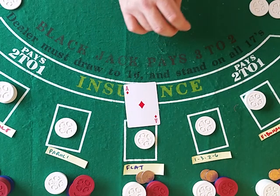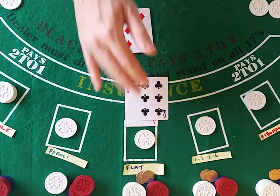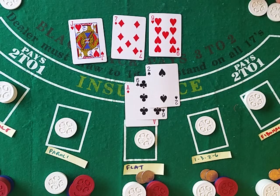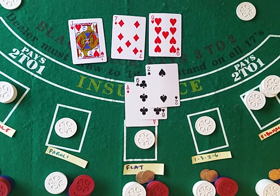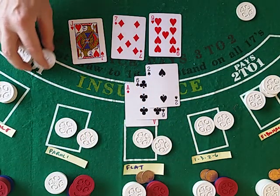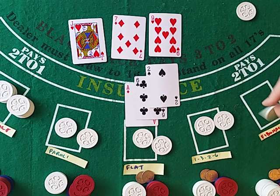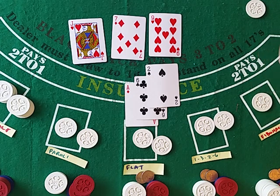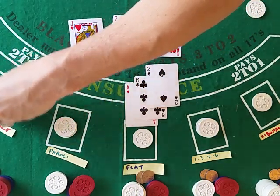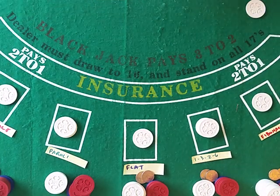I keep track of how many hands — that's how I know we've been getting at least 45. Fibonacci is at position three, two units. Martingale is down one so he's wagering two. That is useful when we get to doing the summaries at the end of this seven-shoe series. 14 to a 7 takes a card, 17 — 10, 10, 20. Fibonacci after losing two goes to the fourth position with a wager of three.